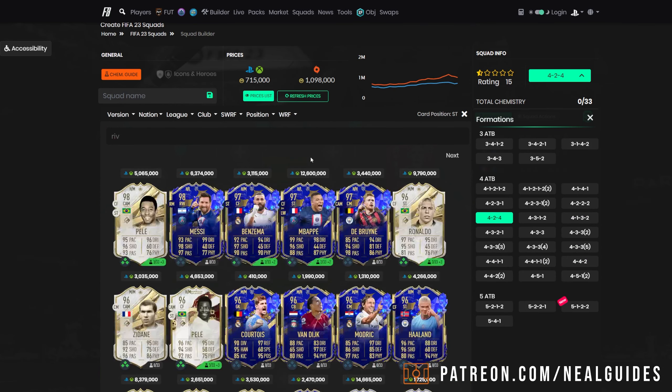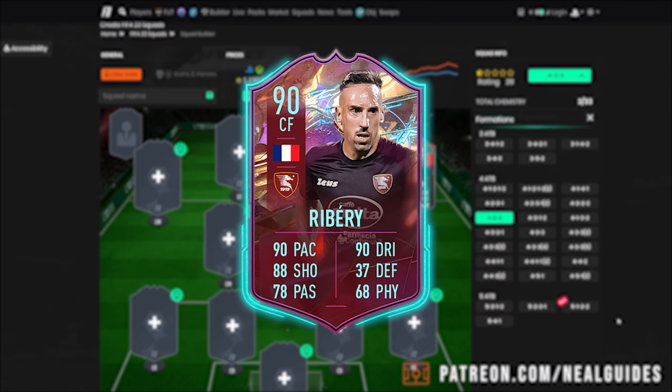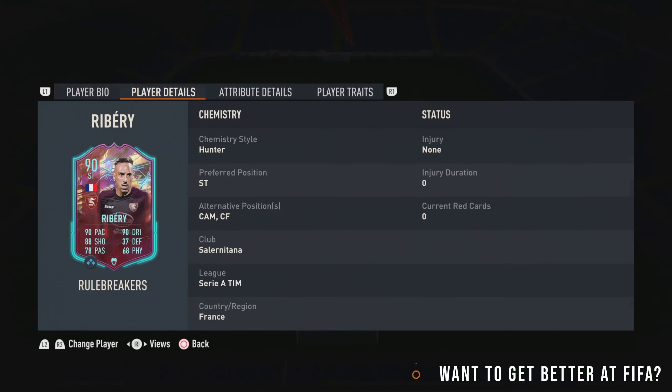Next we're going with Ribery. Now this is going to be a bit complicated how we get the chemistry, but everyone gets full chemistry — I'll show you that in a second. Ribery is another one of my favorite cards — this card is fantastic. Ribery did have an SBC as well, but this is the tradable option, which is why I always like those tradable cards. He hasn't got the better passing of that SBC card, but he's still got near-about. He's 5'7", 5-star, 5-star — really, really good.